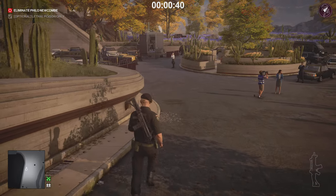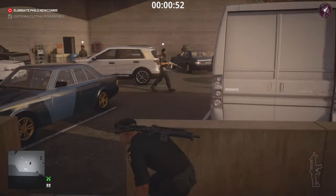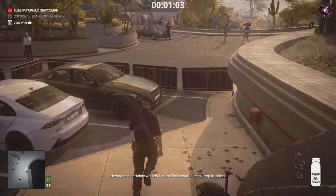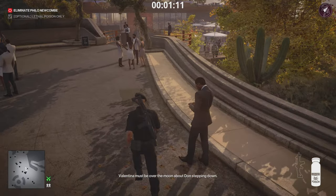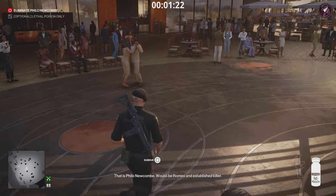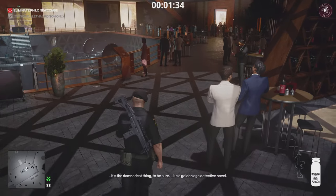The lethal poison is going to come from a consumption method — luckily the target has left us a treat in his van: lethal poison pills and some documents. Once in his area, wait for the enforcer to pass, open the van, and take both the lethal poison pills and the document. Then enter the main area of Mendoza. The target will be near the dance floor accompanied by two females. Talk to one of the females and give her the document — this separates both females from him, leaving him alone.